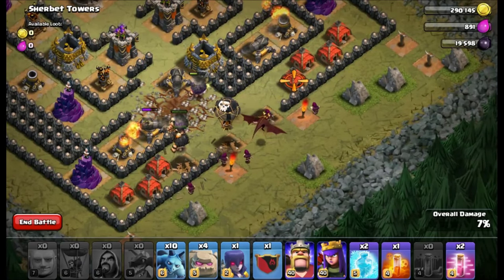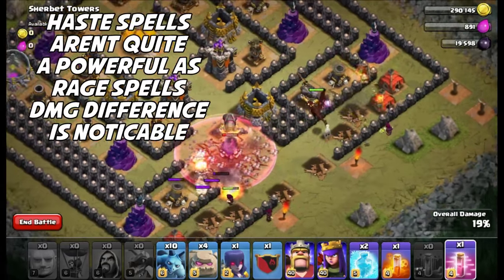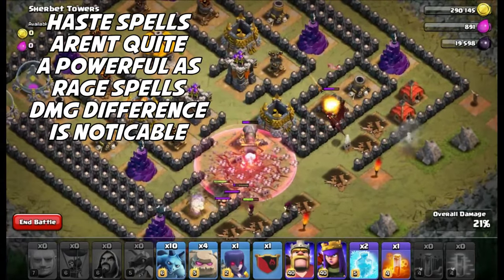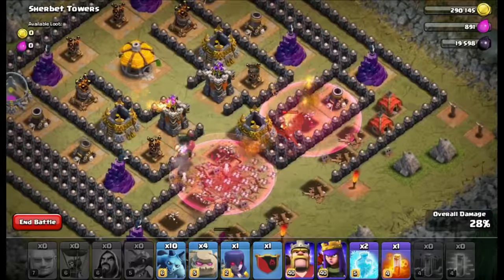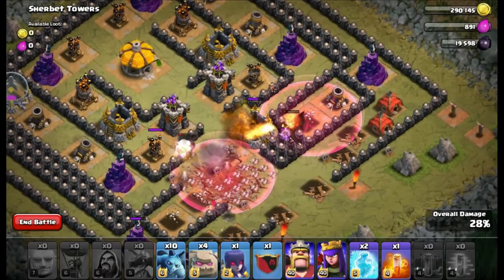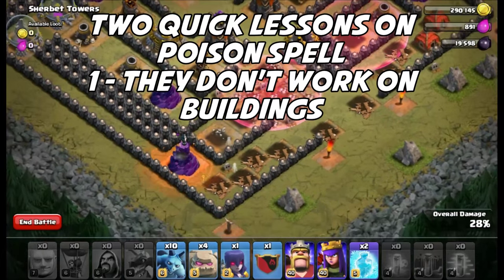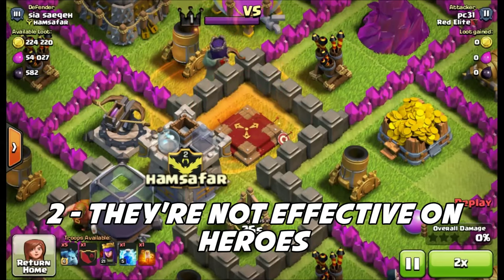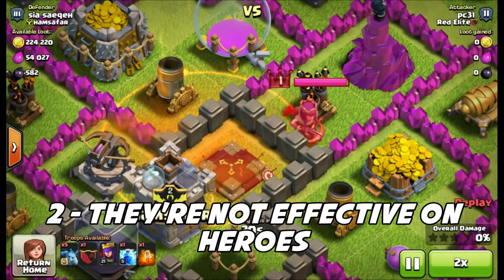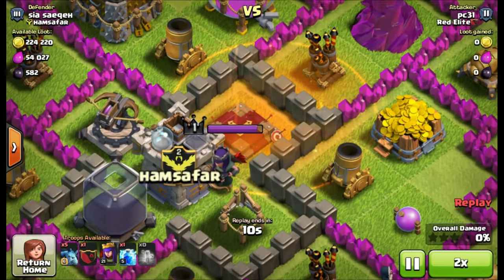We're going to drop some random troops here to show you how the Haste spell works. It's really useful on balloons and stuff like that — the damage isn't a big difference, but it's more effective than a Rage spell on a dragon because you actually want that damage increase as well as the movement speed. Two quick lessons on the Poison spell: number one, they don't work on buildings — I dropped one on that Wizard Tower, no difference. Number two, they're not that effective on heroes. Watch this Poison spell do pretty much nothing against a level one Archer Queen.